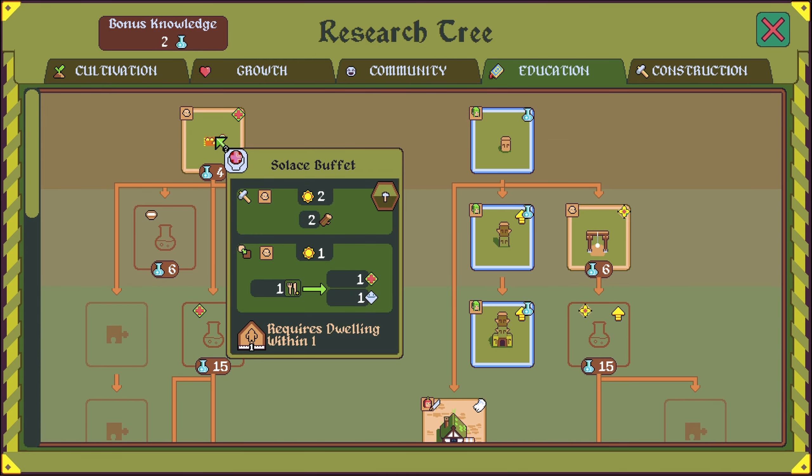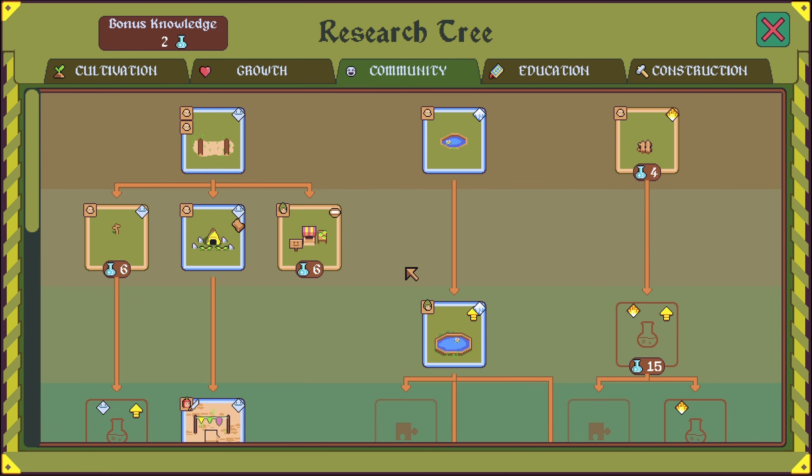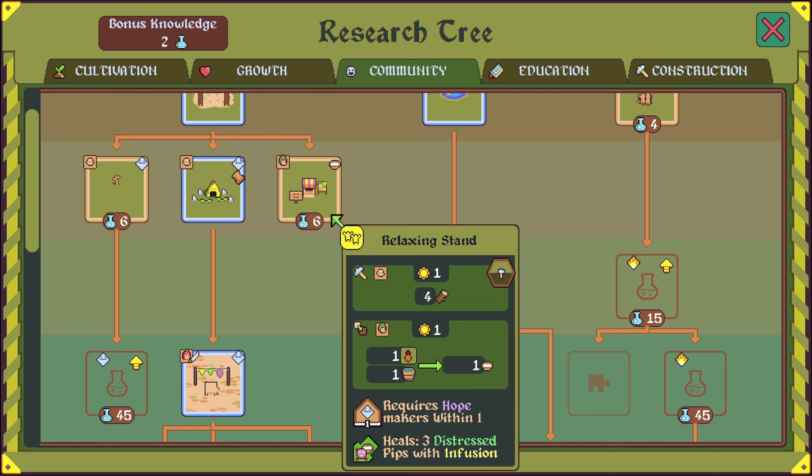Solace buffet — that gives us health and hope. We don't have any sickness to worry about right now, but it probably is going to come up at some point. A festival — festivals and animal theater require some fancy stuff that we can't afford. There's the relaxing stand — I haven't researched that yet.